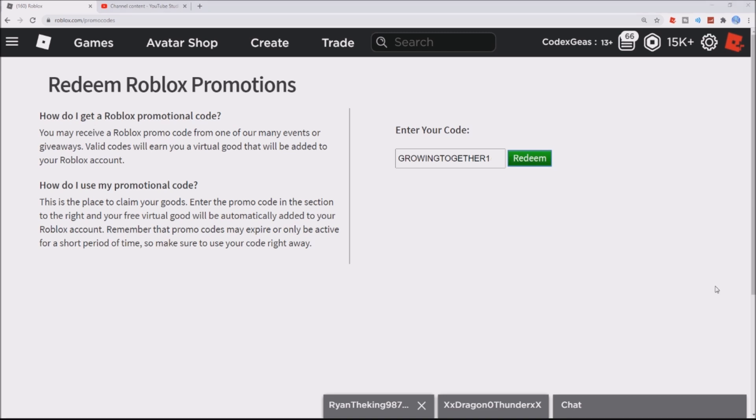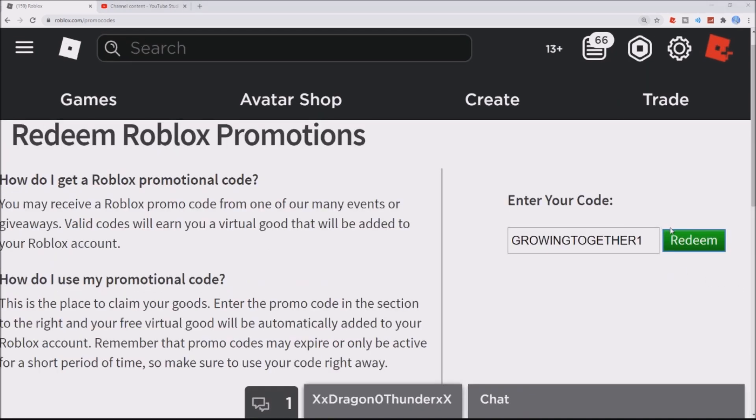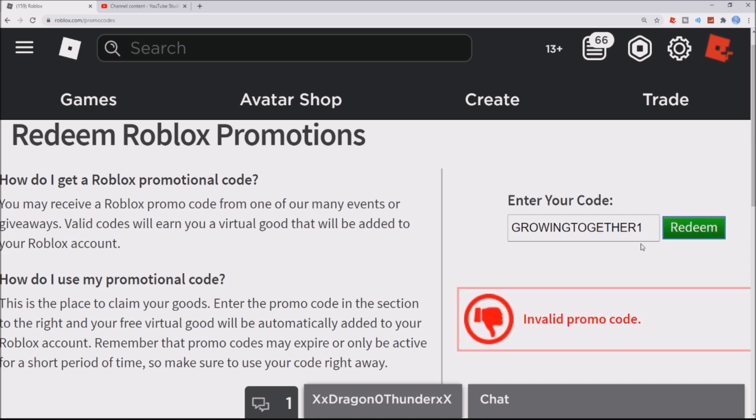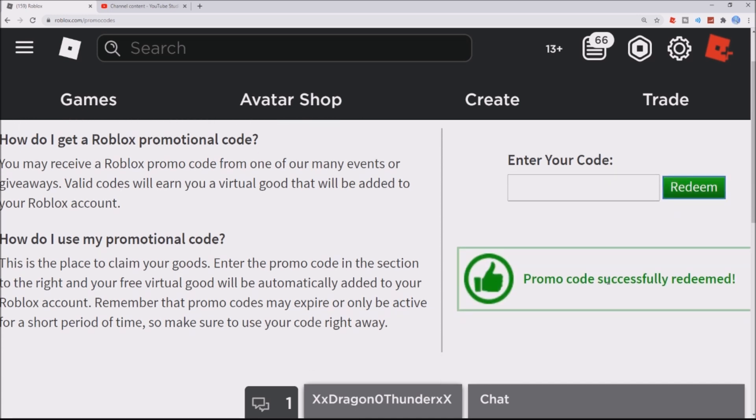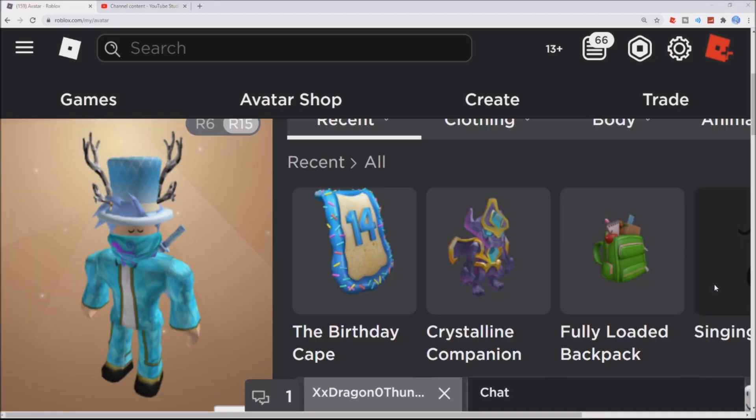Let me zoom in a bit — there you go: GROWINGTOGETHER14. Now just click redeem. I forgot to put the 14, so it's GROWINGTOGETHER14. Click redeem — there you go, promo code successfully redeemed!